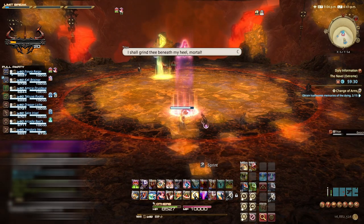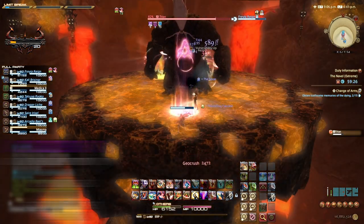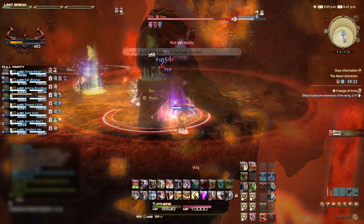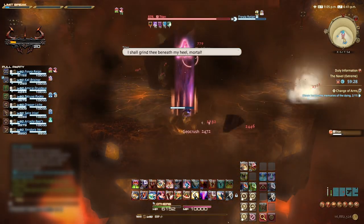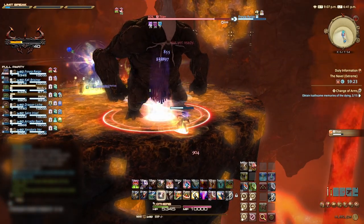After the first phase is complete, Titan will jump into the air ready for Geocrush. This area-wide ability will deal more damage the closer you are to the centre, so our aim is to stand as close to the outer red border as possible. Once Titan returns, the fight area will be drastically reduced, so now Landslides will definitely knock you from the platform.